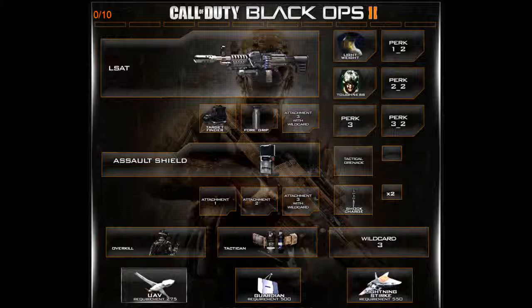I'm using the Tactician wildcard for Shock Charges — so if you're defending a flag like Charlie and enemies push in, throw a Shock Charge to slow them down and kill them. For scorestreaks I'd use UAV for Domination, since in Black Ops 2 you earn points toward your scorestreak when teammates get kills with your UAV active. Then Guardian at 500 points to place on a flag, and Lightning Strike — like the Precision Airstrike — as the final streak for base guarding.